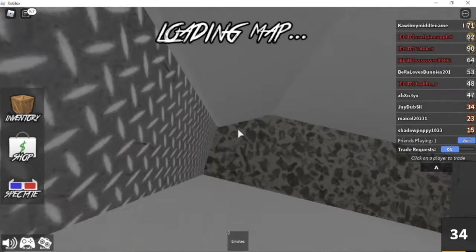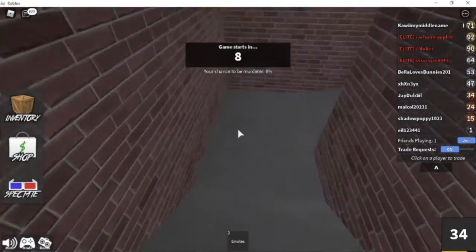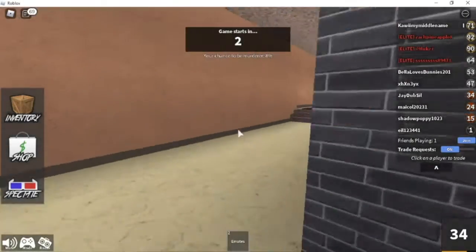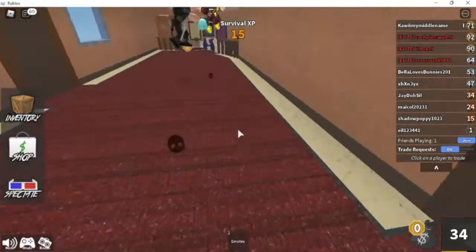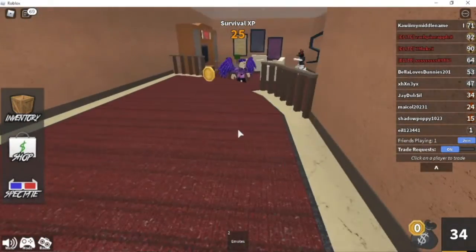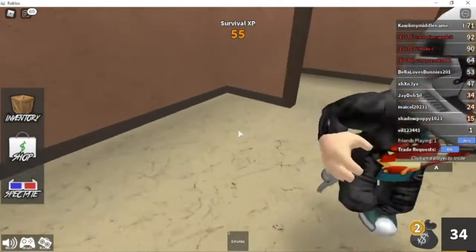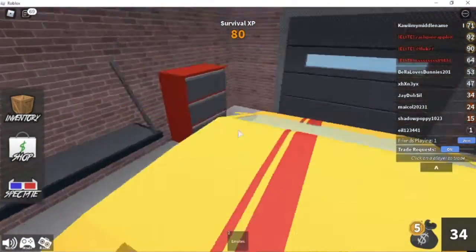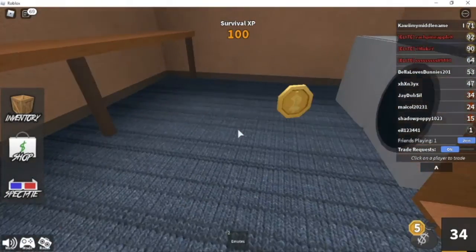I'll go into the secret room — okay, what am I going to be? I'm an innocent again. Have you already been all three things? Yeah, I've been all three — innocent, murderer, and detective. I claim a coin! This coin is mine. I have a singular coin — I'm so rich! One coin is better than no coin.